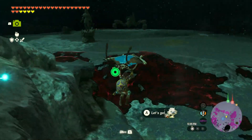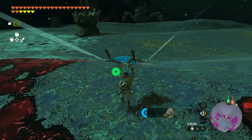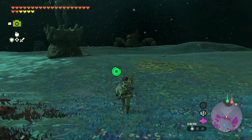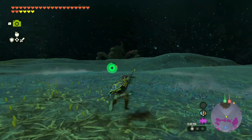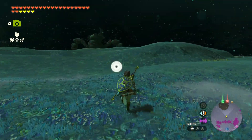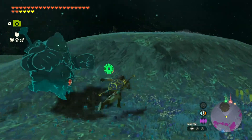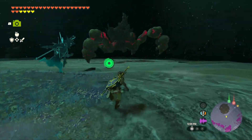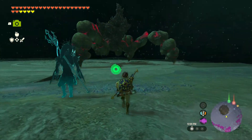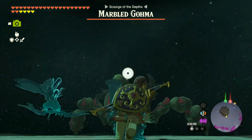Looking to see where we are — we should follow where that green light is. Actually, we might fight another Marble Goma. That took place back in the Death Mountains — it's the mission we did for Yunobo. It's our fourth boss we encountered. We should probably go take it out again — it's one of the mini-bosses we already encountered.